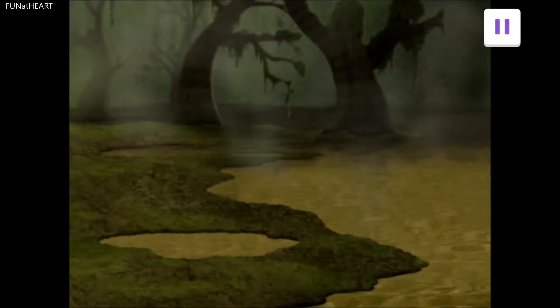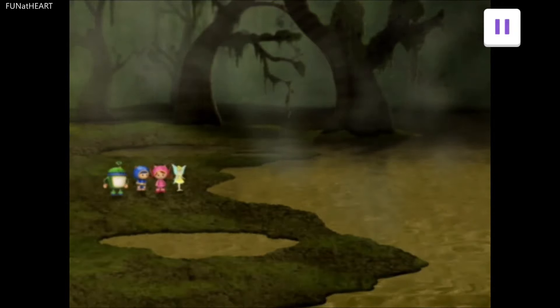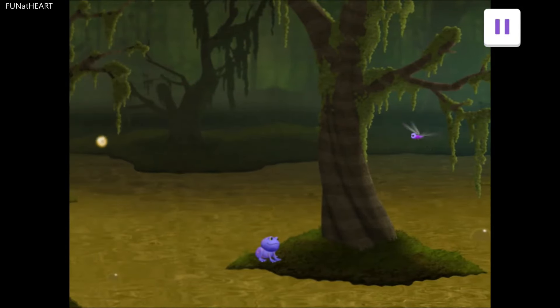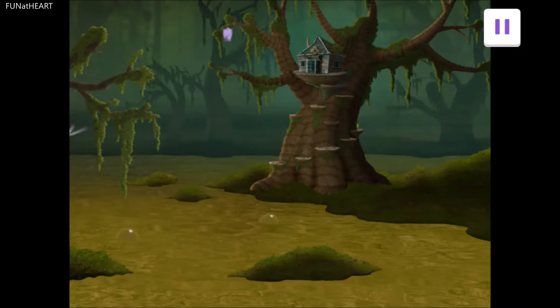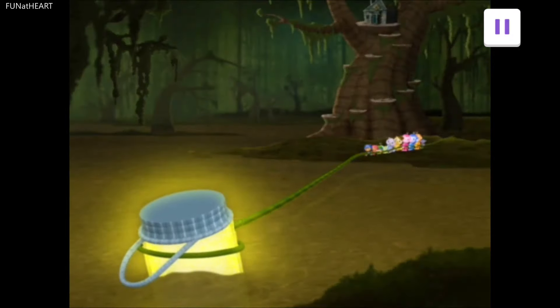We made it to the deep dark swamp where Grog lives! Ooh, it sure is dark and gloomy! Drag your finger to look around for Grog. When you see him, tap on him. Oh, there he is! Great job, friend! Drag the vine back to help us pull.